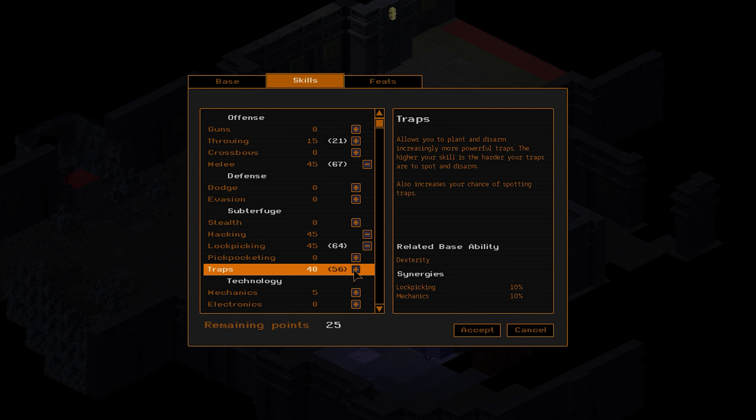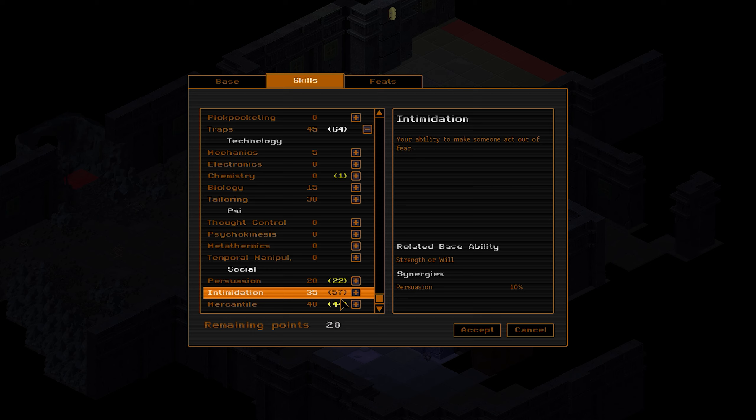All right, I dropped off all of the stuff. Now I'm going back to the GMS compound to finish off the quest. All right, made it. Now... Gorski. I found the key.